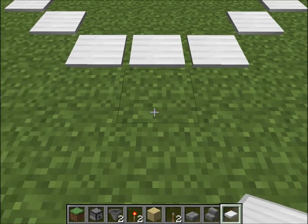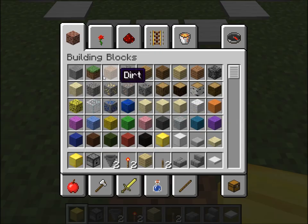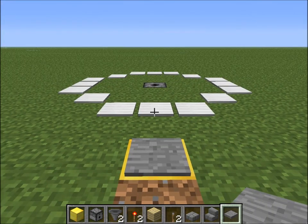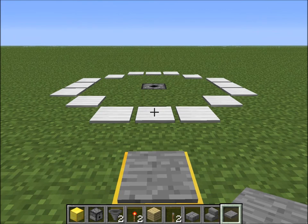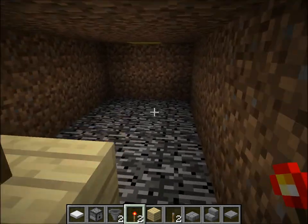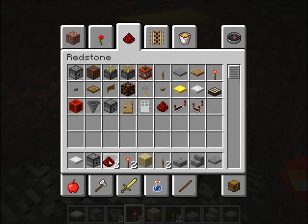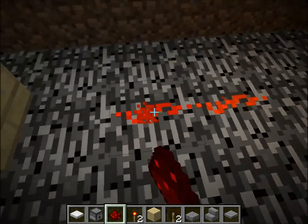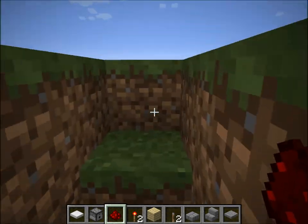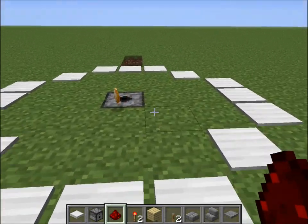Next we are going to set up where we want to put our pressure plate. Now I'm going to dig out below and set up wiring. Below our dispenser we put a block and a torch. Below our pressure plate we put a block and a torch on the side. We'll put redstone on top and then a line of redstone going into this block, so this should be off normally. We can test that out by going up here and putting an item — let's put some potatoes. And there we go, very good.